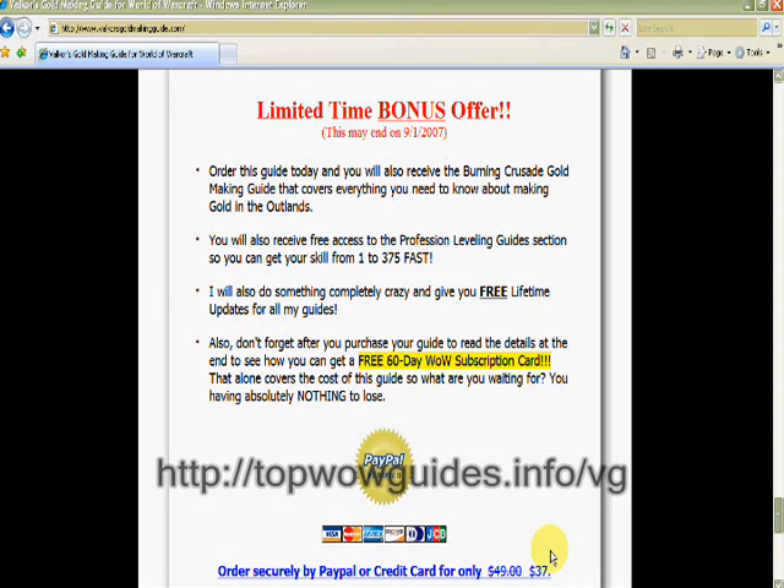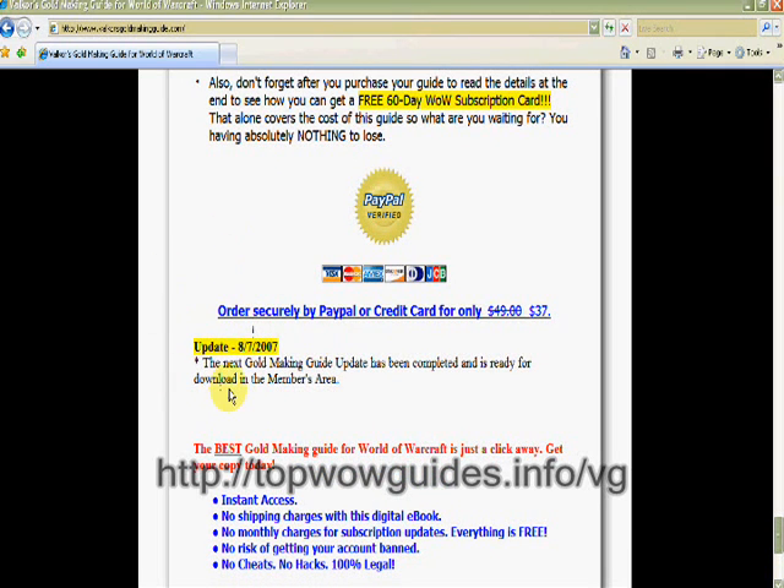As I mentioned before, you have a chance to get a free 60-day WoW subscription card. He's also offering a profession leveling guide from 1 to 375, so you can level up your professions faster. And you wonder how recent this guide is? He just updated it not too long ago, so it's ready to be used right now with the latest content. You don't have to worry about old stuff that's been around for two or three years that no longer exists — that's not the case here. This is a good guide, I found it helpful, and I think you will too. Check it out — topwowguides.info/vg.